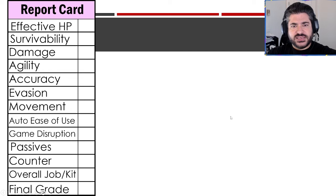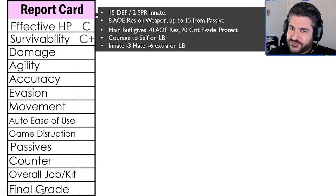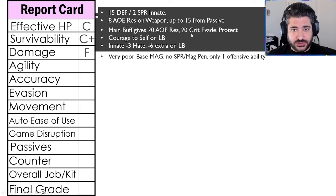The report card is tough to contextualize since we're comparing her to both supports and damage dealers broadly. Effective HP, omitting tanks, is actually not that bad — relatively average. She has 15 defense and 2 spirit innately, 8 AoE res on the weapon, and 15 from her passive, so potentially 23 AoE res at all times. Survivability is a C+ — fine but not great. The main buff gives 20 AoE res, 20 crit evade, and protect, all very good things. She also gives courage to herself on her limit break, dropping to negative 9 hate. AoE res is slowly getting phased out with newer characters, but C+ is still above average.